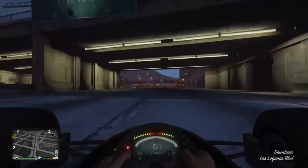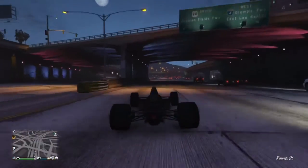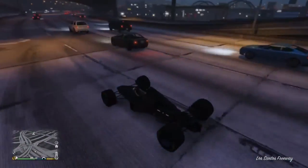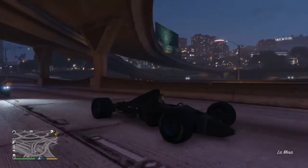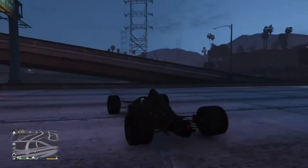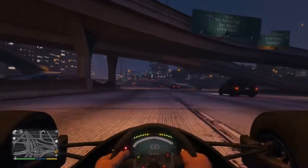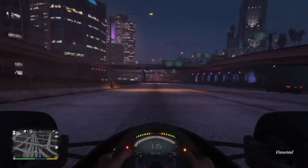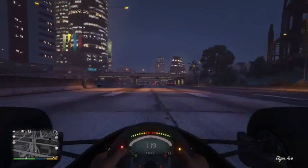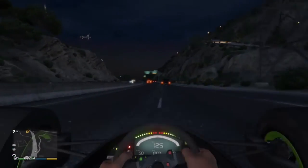This is something you can probably use in the actual F1 races when they come along. Basically, all you have to do is get rid of the car body. Getting rid of the front wing alone does increase the speed, but the only place I managed to get this to work successfully is the highway to the left of the casino as you go up towards Sandy Shores.